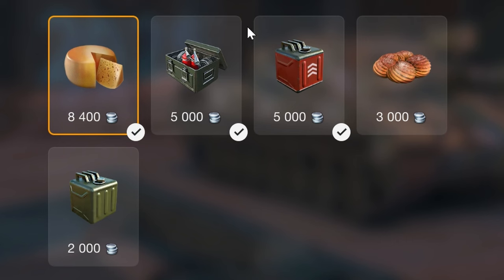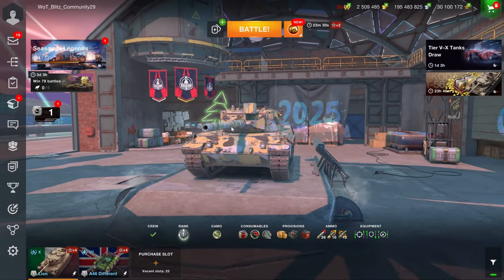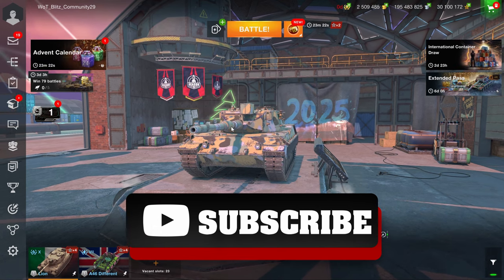How to equip it? First of all, obviously, always get your food, ammo, and diagonal line setup. This is the equipment I would personally use on the vehicle if you ever obtain it. And if you do or don't obtain it, let's look at the stats, the armor, and how it plays. Don't forget to like and subscribe.